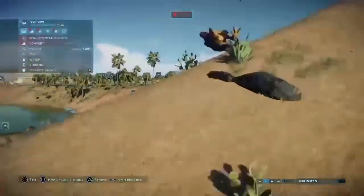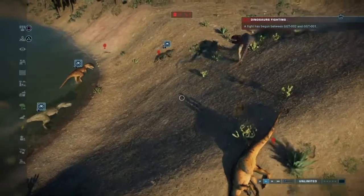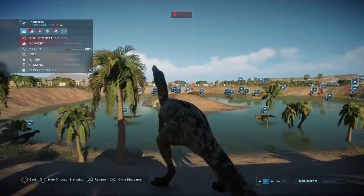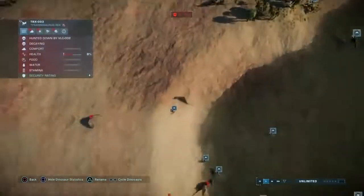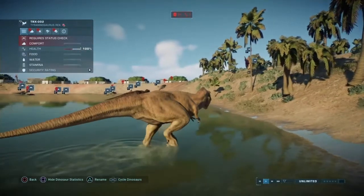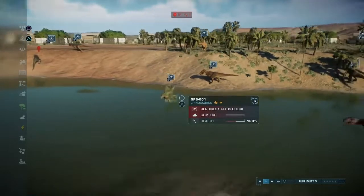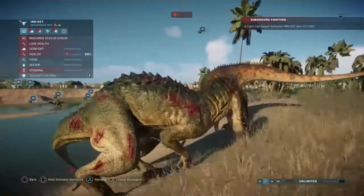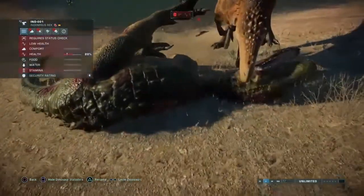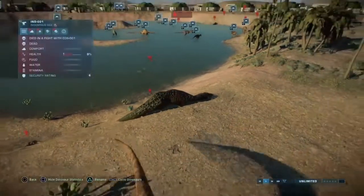Indoraptor going on a bit of a bouncing spree. Allosaurus died to the Giga but the Giga kind of phased through. There are still Compies left — he killed it, how are there still Compies? We've lost another T-Rex but do we still have two? We've still got one at 100% and another. They're sticking together. A Giga is following them. Indominus Rex is completely out — Carcharodontosaurus killed the final Indominus Rex! I did not see that coming, they were looking so good.